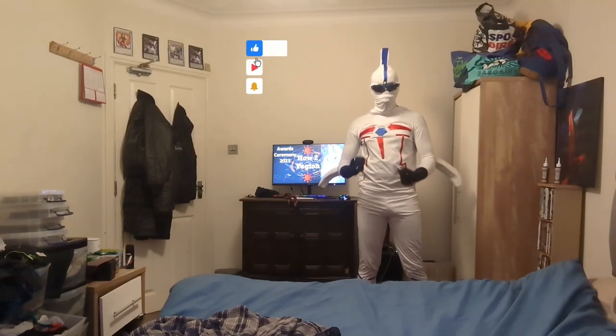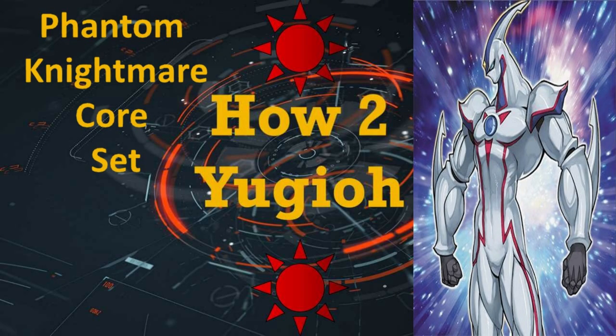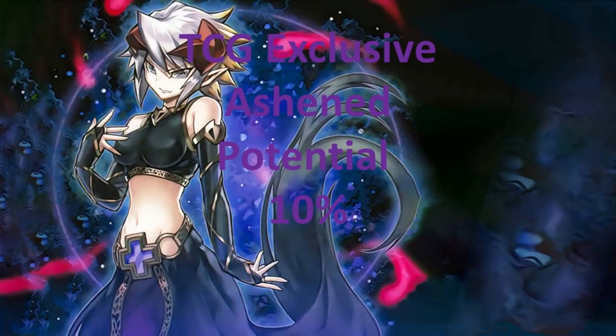Welcome to How to Yu-Gi-Oh! Phantom Nightmare Core Set. TCG Exclusive: Ashened, with a potential of 10%. Ashened is a TCG exclusive that's coming out in Phantom Nightmare.